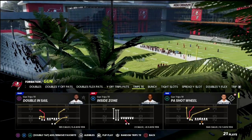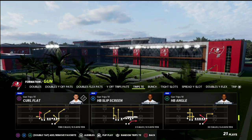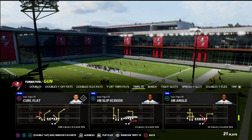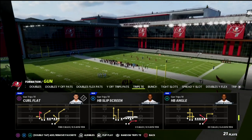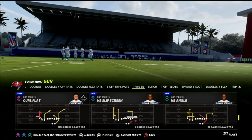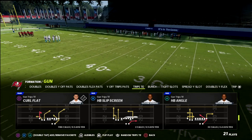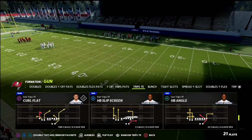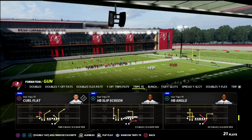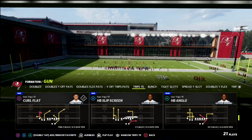Today we're talking about blitz beaters. This is a concept I've been working on out of the play Curl Flat that I think you're really going to like. It centers primarily around the Curl Flat, and the angle route to the running back is the main route on the play. If you wanted to, you could run this out of Halfback Angle or, if you have higher Madden mastery, out of almost anything — but I do like it out of Curl Flat.